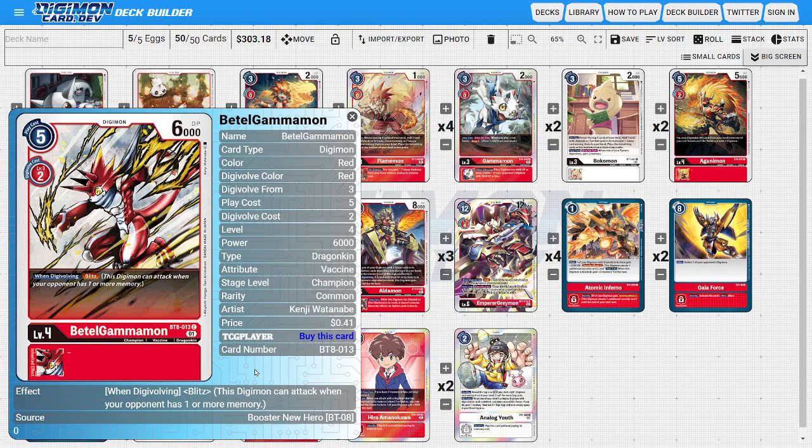The last champion is four copies of Battle Gammon. He's not a hybrid but is a very aggressive level 4 Digimon — for a low evolution cost of two, he has 6,000 DP to trigger our Gammon-based synergies, and he has the when-Digivolving ability of Blitz. Blitz lets us attack even if the memory goes over to the opponent's side, helping shore up our memory deficiency since red isn't the most memory-efficient color.